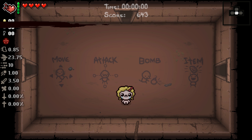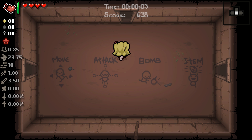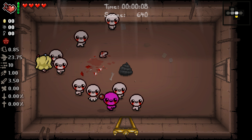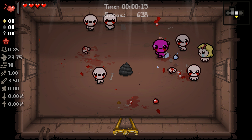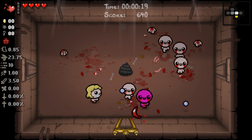Now Maggie's an interesting character. She starts with 4 HP and she starts with a Yum Heart, which basically every four rooms allows you to regenerate one heart. However, she has some pretty significant downsides. She is super slow. I am so getting hit on this room. We'll just use our Yum Heart right away, and that is definitely a problem when it comes to successfully dodging.